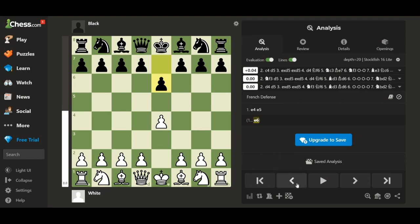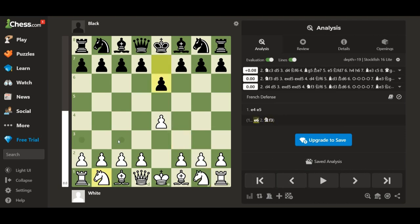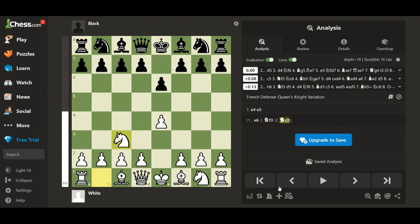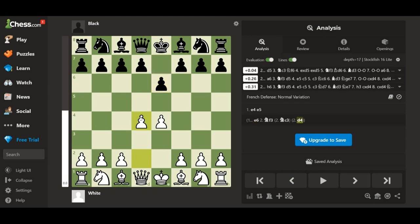Now, how do you play this? A concept in chess you want to learn is that some beginners might play the knight variation, which is totally fine, or the queen's knight variation, which is also totally fine. But in the opening, you want to try and control the center as much as possible. The best move would be right here, because now this pawn is controlling these squares, and this pawn is controlling these squares, so you have full control of the center.